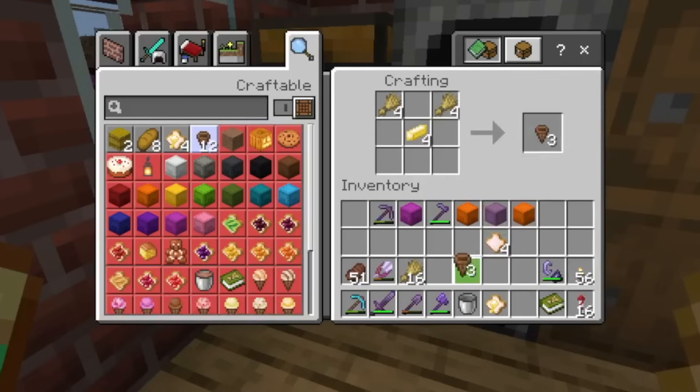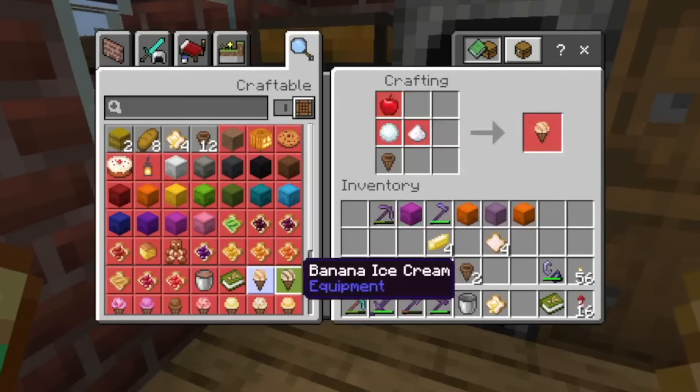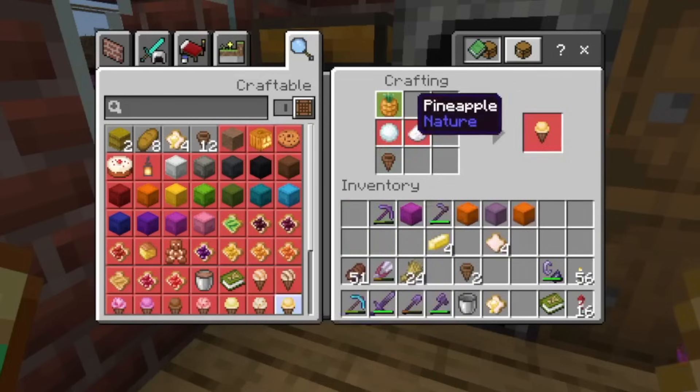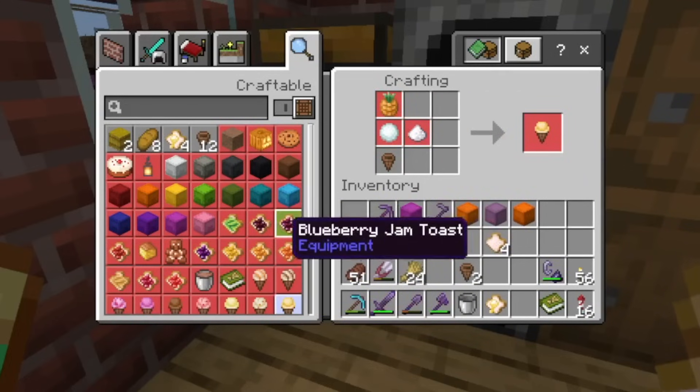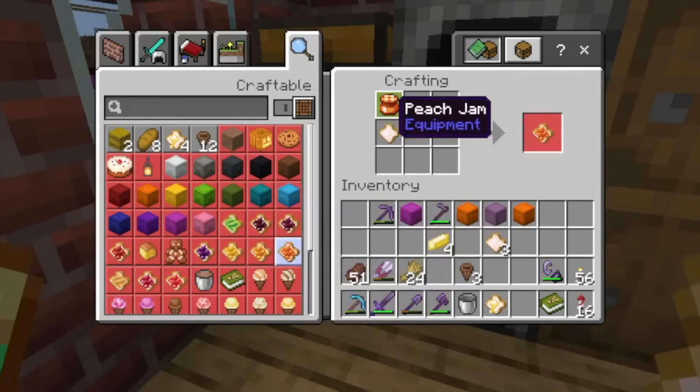We can also make silly things like ice cream cones. If we just get a snowball and mix up some sugar and apples, we can make apple ice cream, or banana ice cream, or pineapple ice cream, because there are lots of new types of fruits and crops — which we can also put on toast. Is there pineapple toast? There's not, but there's peach jam toast.